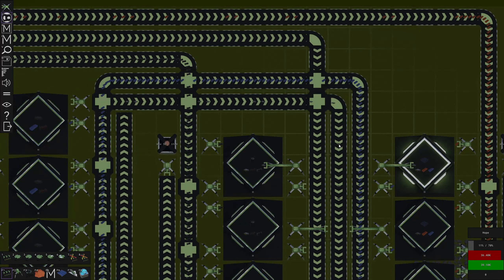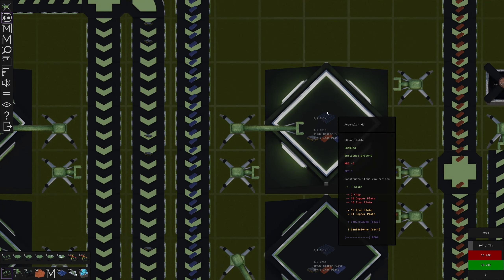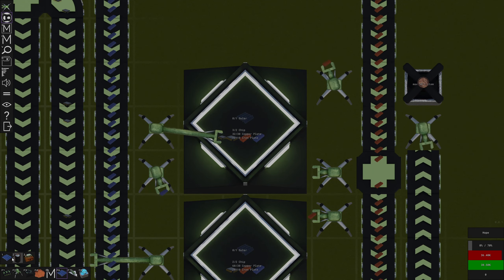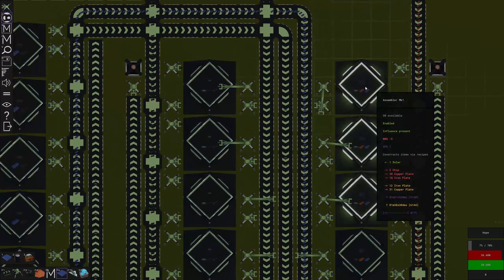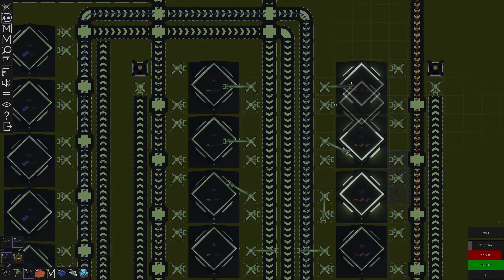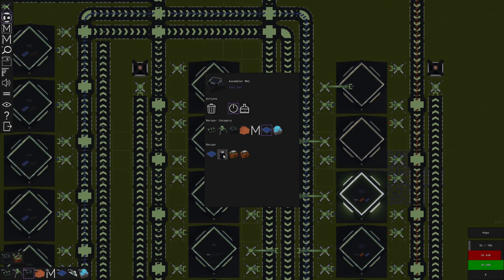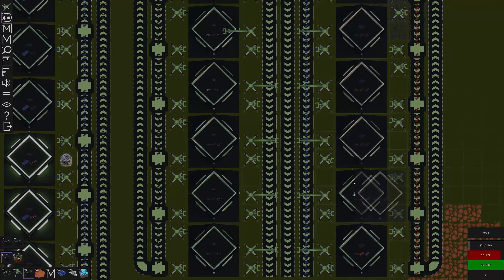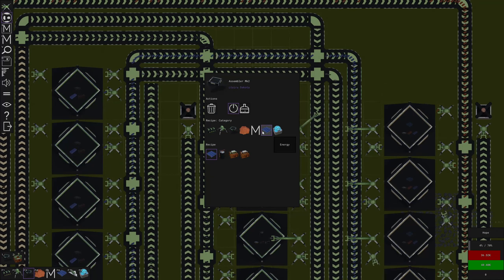We're getting our first few computer chips coming in - these things take a long time. This one's almost done - our first solar panel! It is - okay so we're making solar panels, it's slow but it's steady. It takes a minute and 20 seconds. I could upgrade these - why am I not using the upgraded factories? I can upgrade these to be a little bit faster.